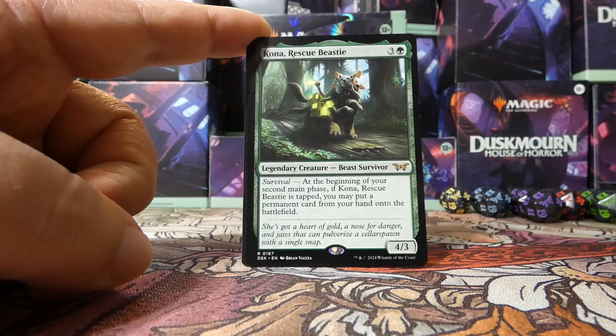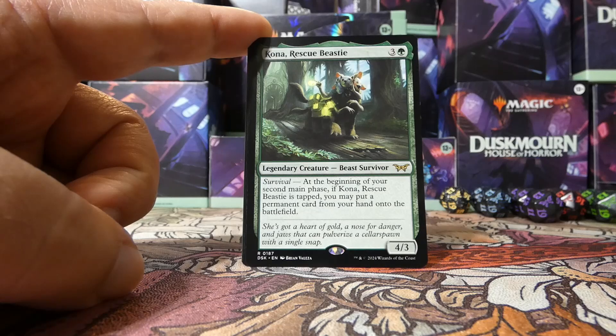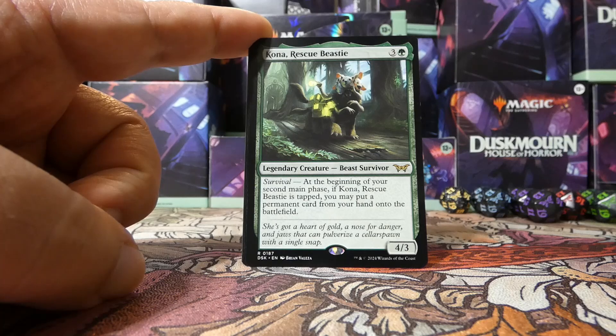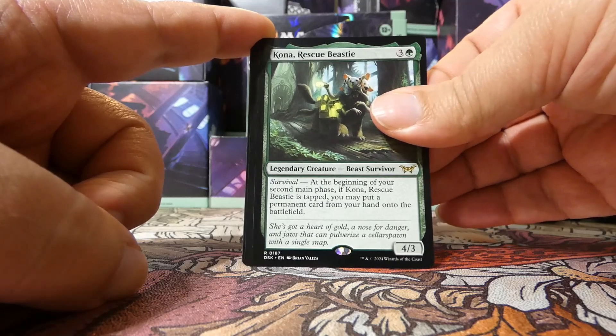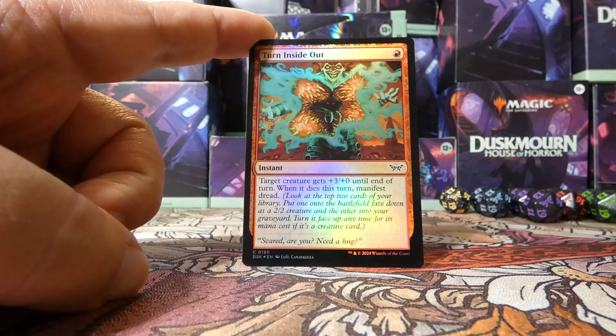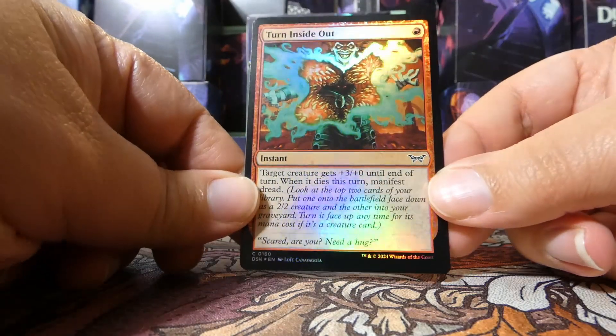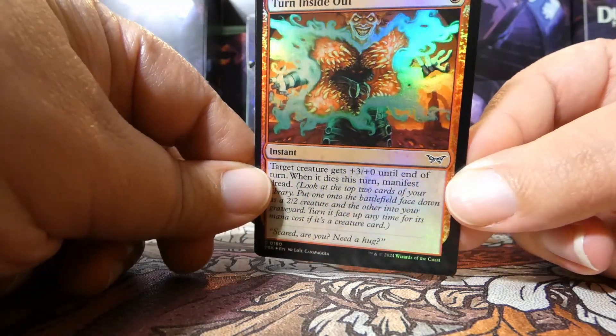So yes — nothing but black and green in our rares and mythics, nothing but. I don't know if we have any big creatures that Kona would let us ramp out early. I guess we got the six-mana swamp cycler as the first card we opened. Behind Kona we have a regular Swamp, and our foil is a foil Turn Inside Out. Look at that — what a nice foil. I talked about liking those colors and in foil it's even better. So sick.